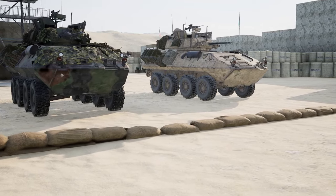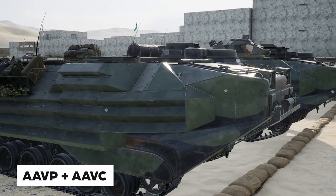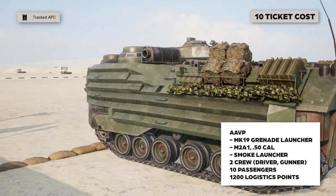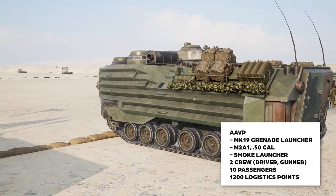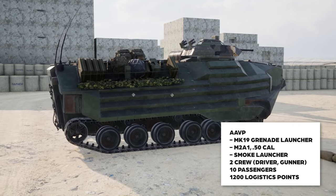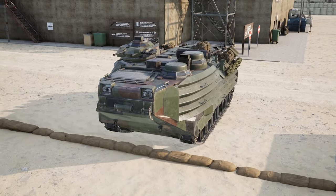The U.S. Marine Corps also operates two tracked APCs. First, let's talk about the AAVP. The AAVP has two crew slots: the driver and gunner. The gunner has access to an MK19 grenade launcher and an M2A1 .50 caliber machine gun, along with smoke launchers as countermeasures. In addition to the crew of two, the vehicle can hold 10 passengers and 1,200 logistics points split between ammo and build supply. However, you cannot set up a new FOB or radio from this vehicle.